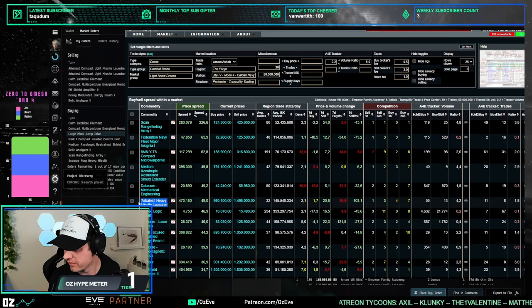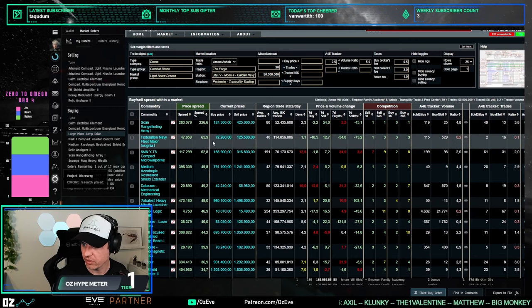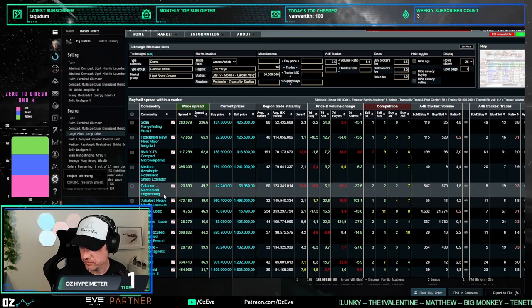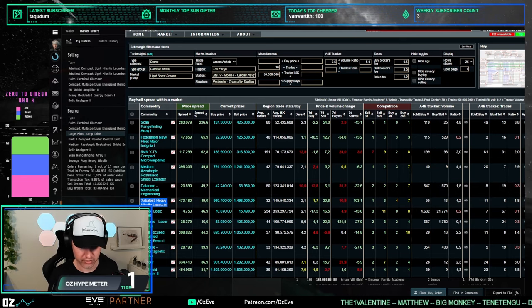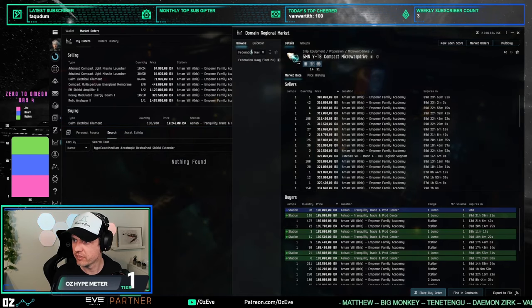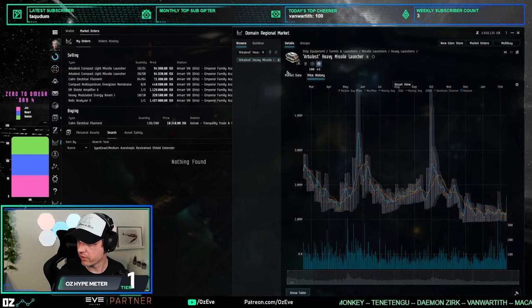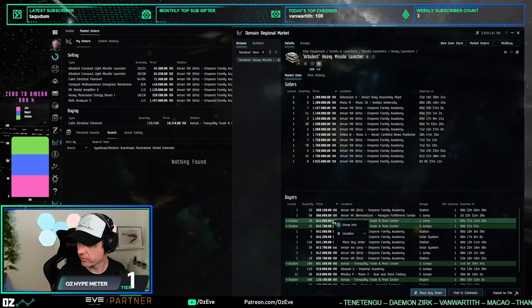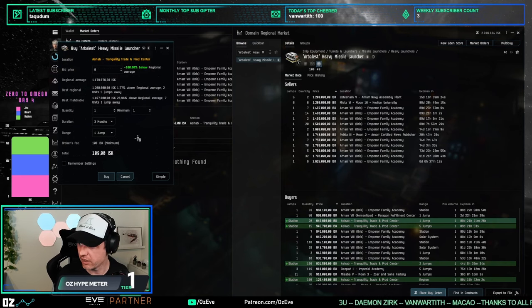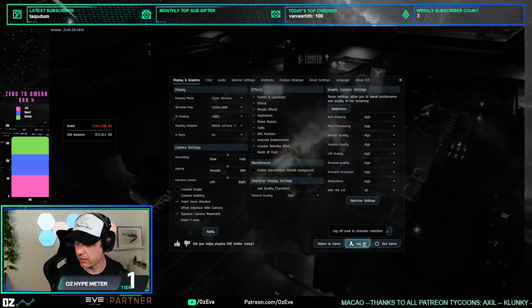What about the Arbalest? Let me change the filter to 0.5. What about the Heavy Launcher? Let's do that one. We have six million left, so buy about two or three. I'll buy two. Perfect — that is Amarr in the books.